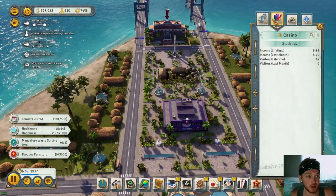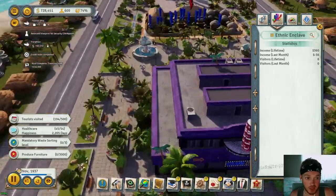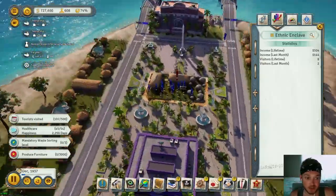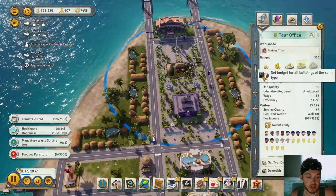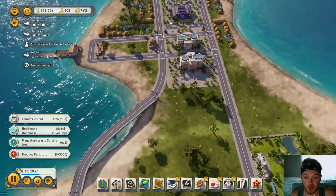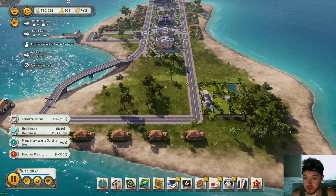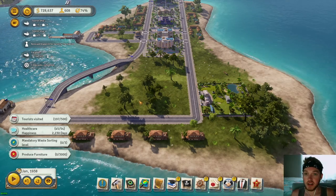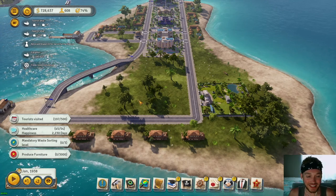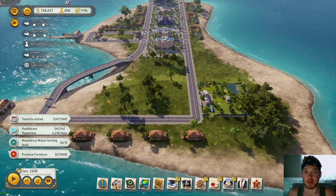Look how much money we're making — the nightclub isn't doing anything yet, but the casino is $2,300. The ethnic enclave is already making $180 and we just built it — tourists absolutely love it! We surrounded it with beauty and placed the tour office hotspot right in the center. The golf course is already almost making $1,000 — $622 last month. Welcome to 1938 in Tropica! We're already at almost 200 tourists. Episode 32 will be coming up next.